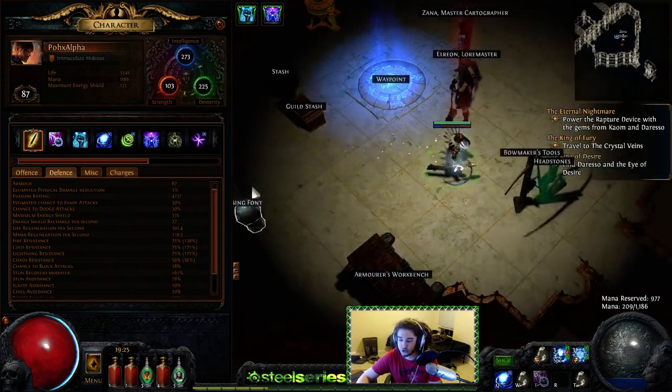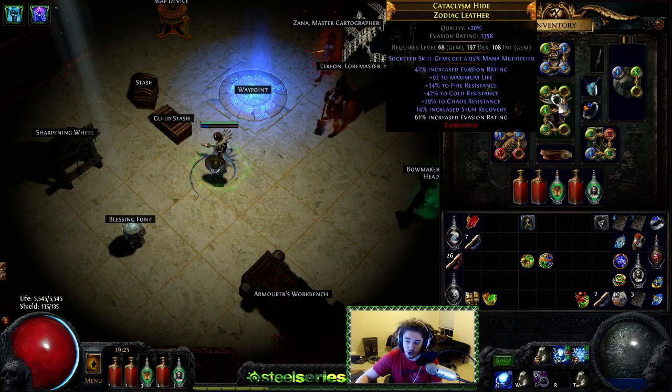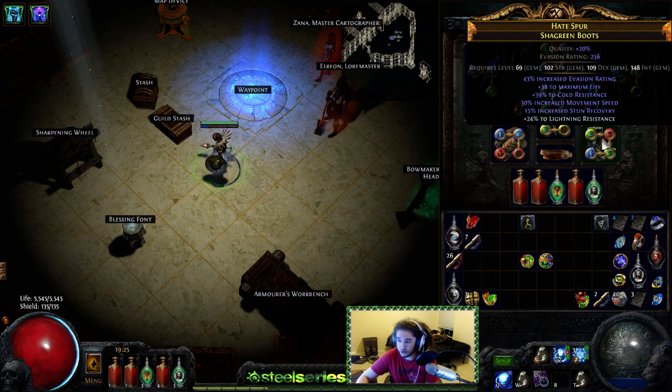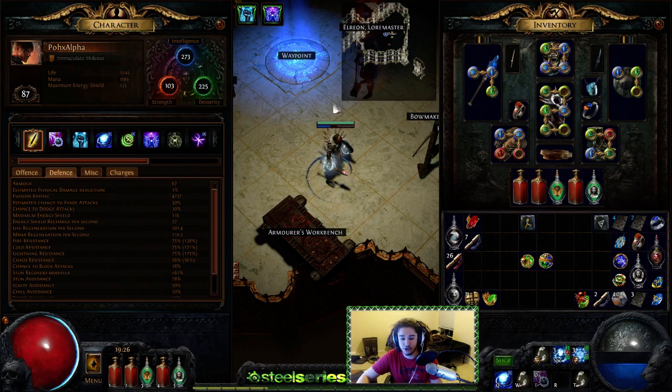I don't have much evasion in this character — it's only 4k evasion. That solely relies on my shield and my chest piece. My chest piece is really solid; it's actually a self-found crafted 6-link from White. My boots have no evasion, my gloves don't give evasion, and my helmet has no evasion. So we can hit about 9,000 to 11,000 armor or evasion utilizing proper gear. Let's go run the map.